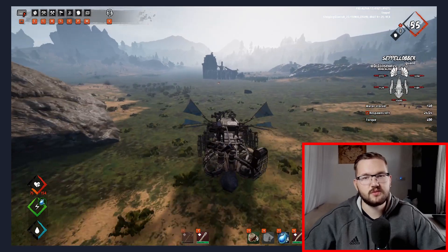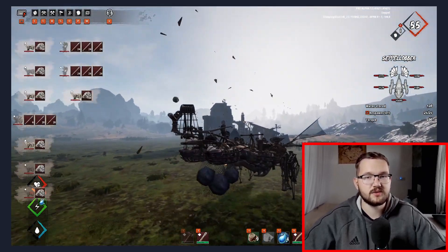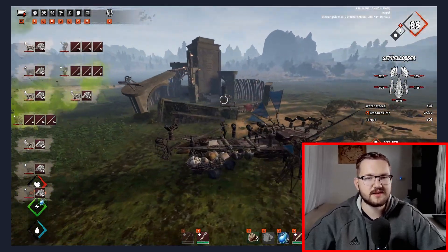The first point is very important: you want to do it like a drive-by, so you will need space to maneuver and shouldn't get stuck anywhere. Choose the camp you're going to do carefully — one in a flat area is perfect since there are fewer trees to get stuck on.